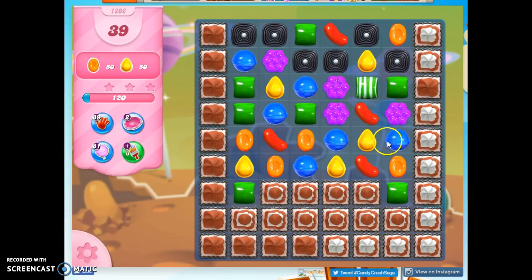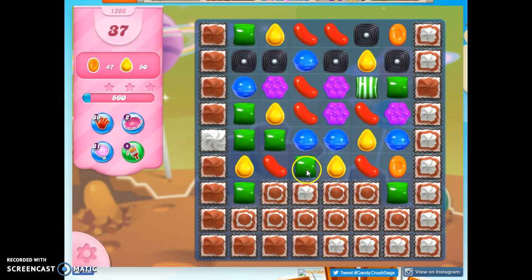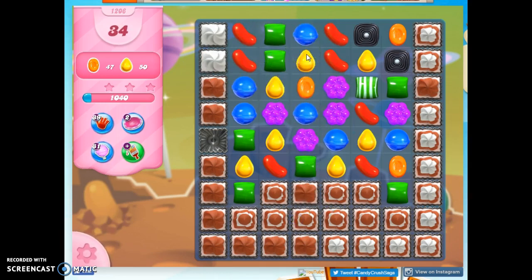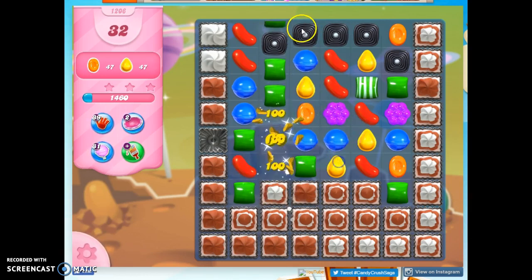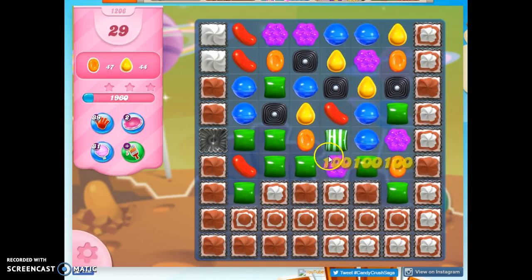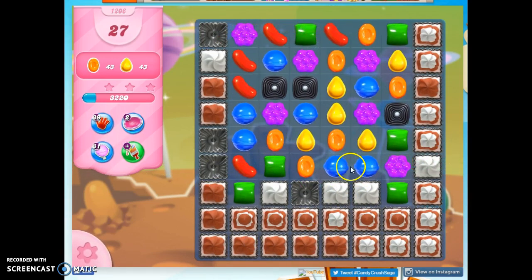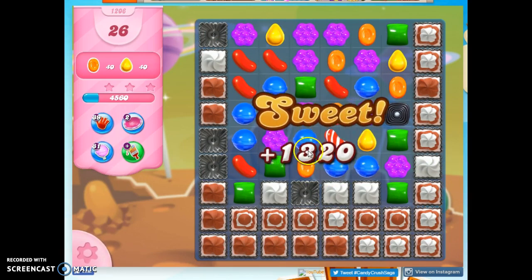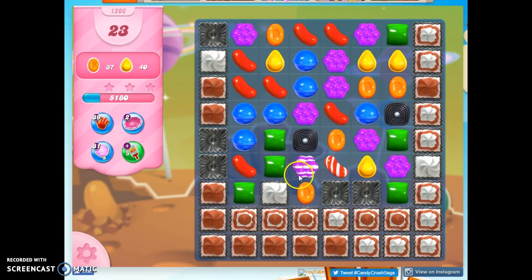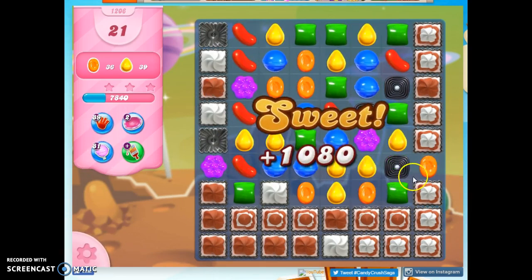I'm going to go ahead and make the stripe because it's available, and try to just bust through as much of this frosting as quickly as I can. Take out that licorice as I go, and just try to create chaos on the board. I am not interested in looking at those individual target colors — what I'm interested in is the cascades, the specials, and the combinations that can open this board up and cycle through as much candy as possible. I know that the stripes don't go through the licorice very well, so I want to avoid those as I'm making these opportunities available.